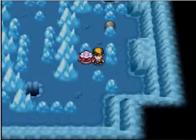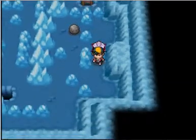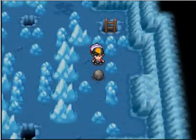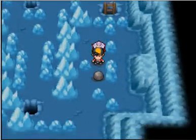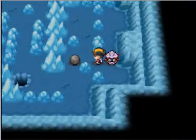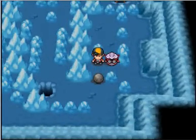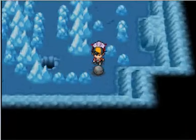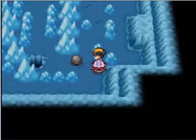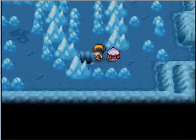For the third boulder, you want to go onto the right side of it and push it left. Come around and start pushing it down. Go around, push it once, and then push it down a bit. I have to tell you, I hated these strength puzzles as a kid — I never got them.